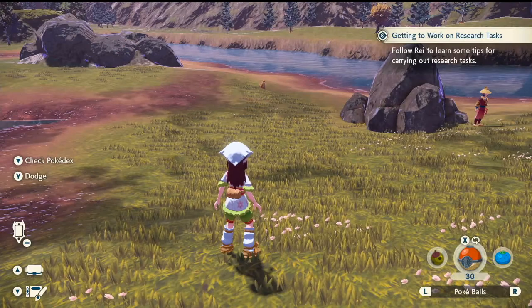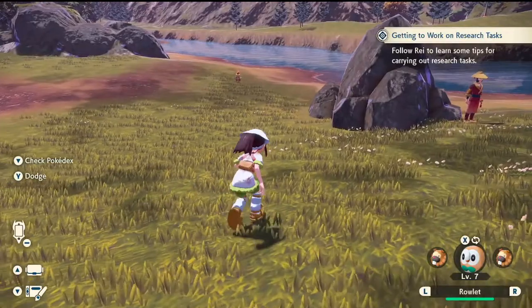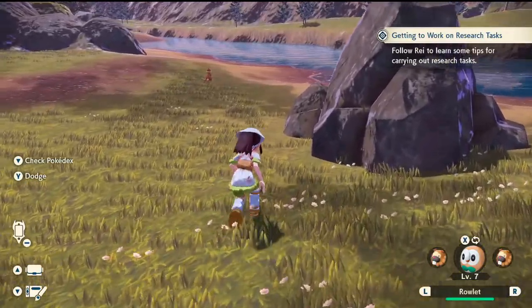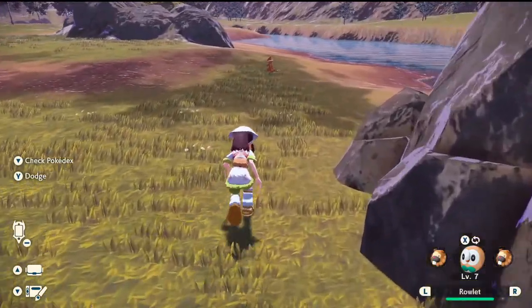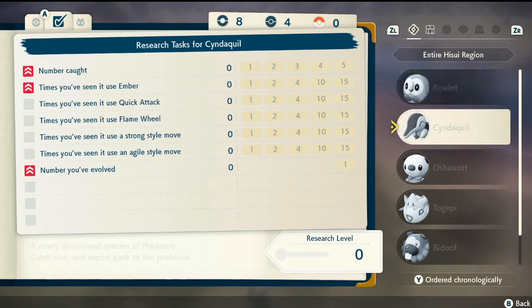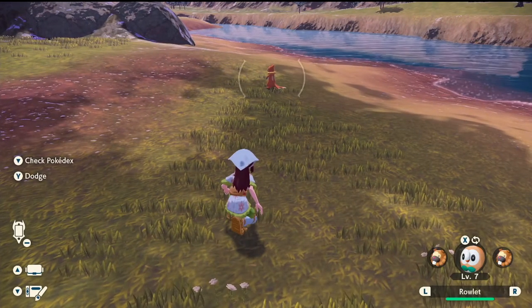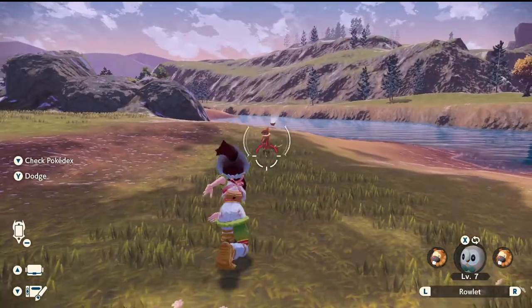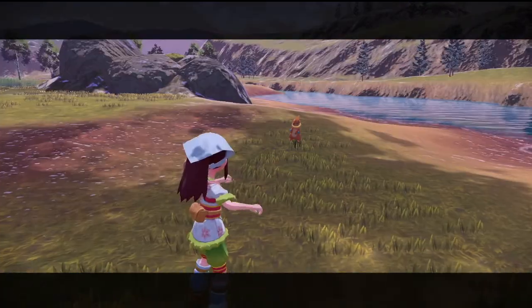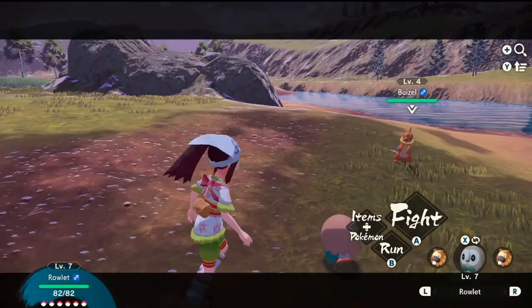We're catching Weedles now! I'm gonna crouch, press X — got Rowlet ready to go — sneaking up on the Weedle, just to practice this. Weedle, Weedle! It's never caught, number defeated, times you've seen it use Aqua Jet — got it. Throw a Poké Ball at it — nice! Weedle is looking around. I like that we can run around during the fights.